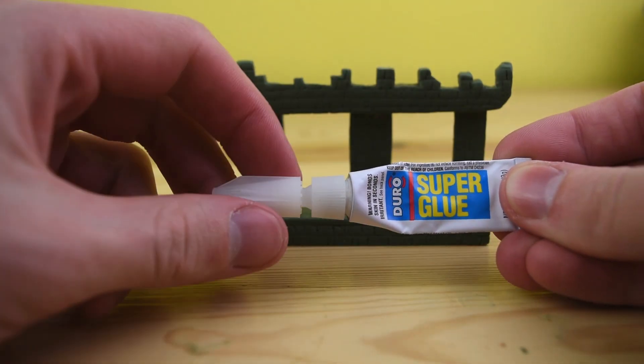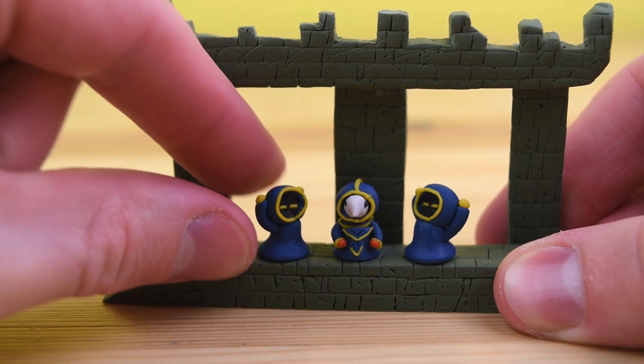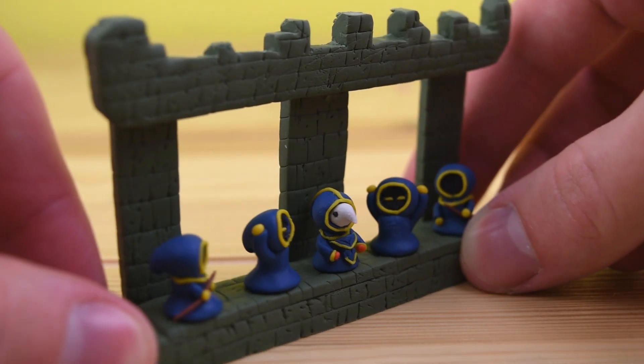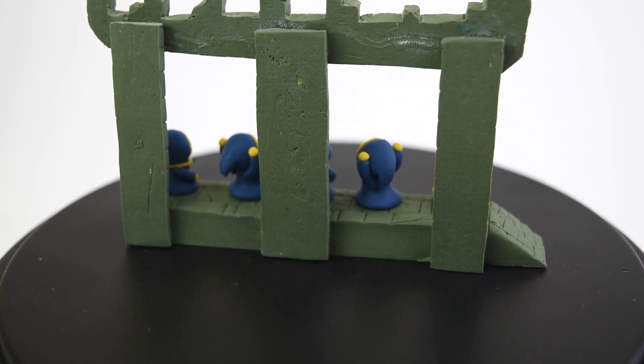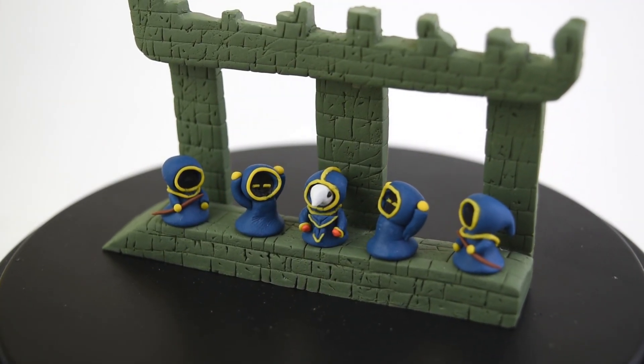After baking, we can take some superglue again and attach the members onto the dungeon. And that is our final detail — here it is, the Lunatic Cultist and cult members from Terraria. I hope you all enjoyed the creation of the Lunatic Cultist boss. If you want to see some more Terraria bosses I've created, you can see a playlist up here. Thank you all for watching, and I will see you all in the next one.